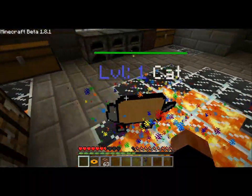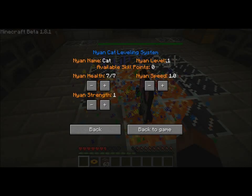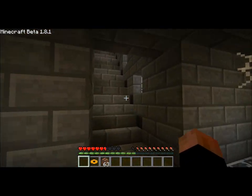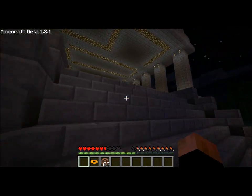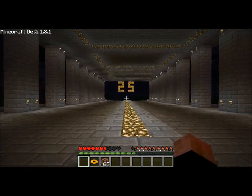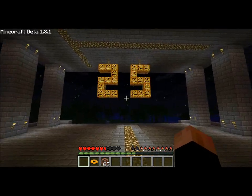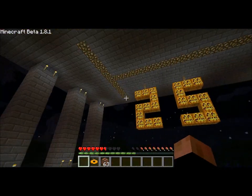Just like I was saying earlier, you can level it up and upgrade its skills. When it levels up, I think you get one skill point or more. You can upgrade its strength, which does more damage; speed, so he moves faster; and health, so he takes a lot more hits. That has been the Nyan Cat video for episode 25. I will see you guys in the next video, hopefully that will be soon. If you liked the video, rate, comment, and subscribe. Nyan Cat's following me!